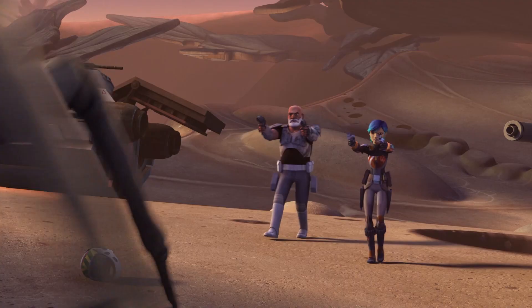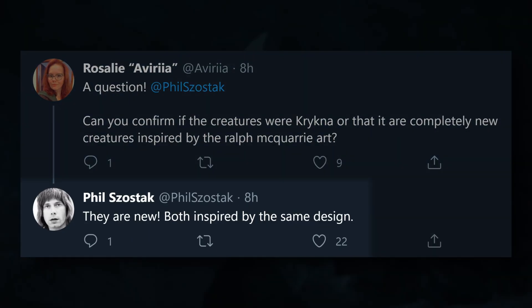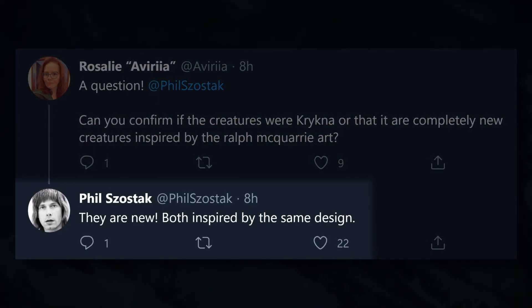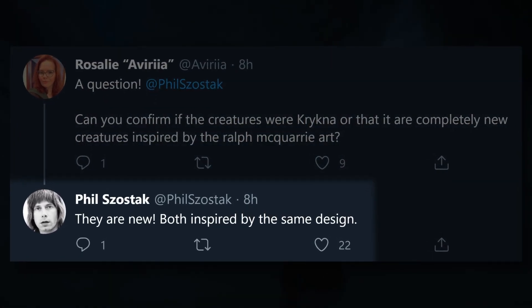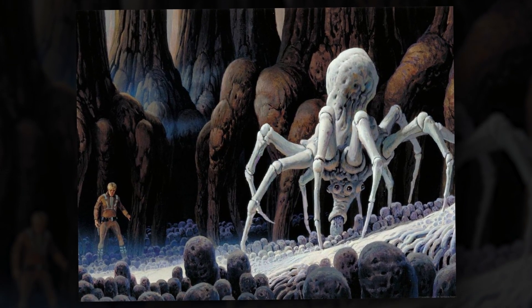And those knobby white spiders they encounter? Well, while they might remind you of the Krikna scene in Rebels, they were confirmed by Lucasfilm creative art manager Phil Zostak to be a new species, and they're totally based on one of Ralph McQuarrie's original concept art designs from The Empire Strikes Back.